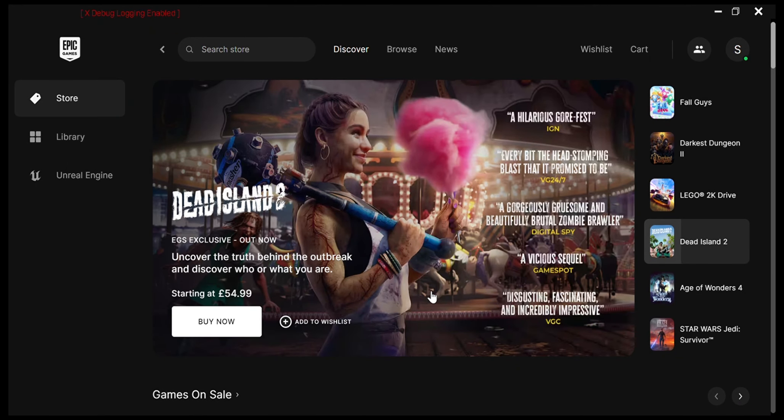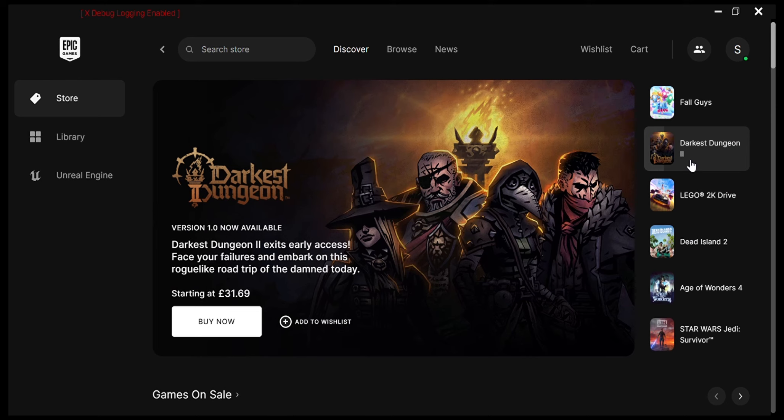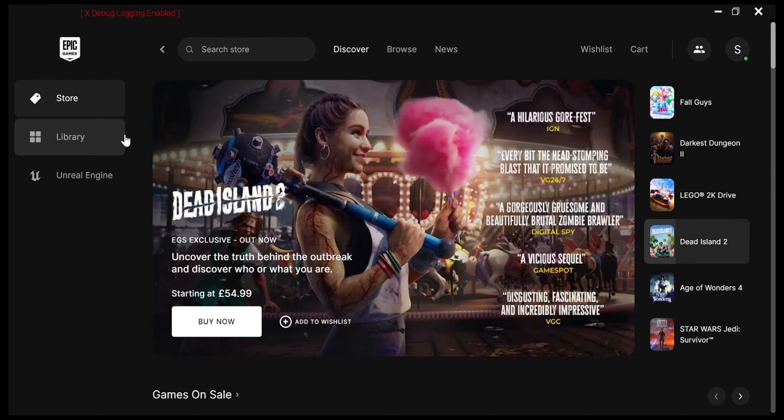After placing that order and getting the bundle, it requires me to download their desktop launcher. It seems like in order to properly redeem the Sims 4 free bundle, you have to use the launcher rather than just the website version. Then we're going to find the bundle that we ordered and see how to link it to the EA app.